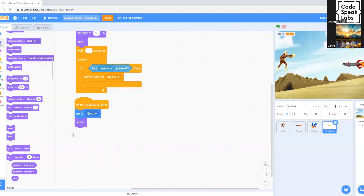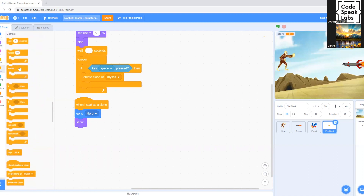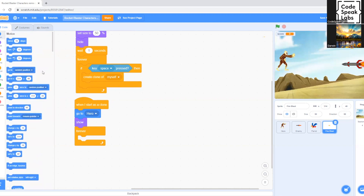Now we go to Control and drag 'Forever', putting it underneath 'Show'. The reason we use 'Forever' here is so the fireball keeps moving continuously. We go to Motion and select 'Move 10 Steps', placing it inside the 'Forever' block. We'll leave it at 10 steps — this sets the fireball's speed, not too fast and not too slow.